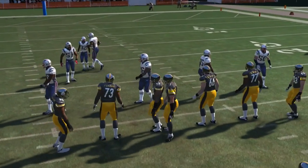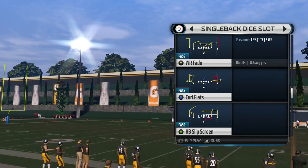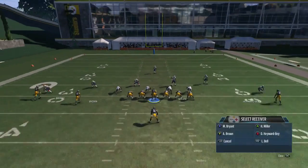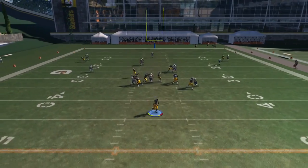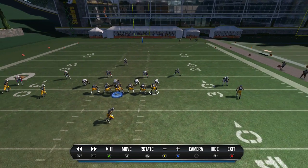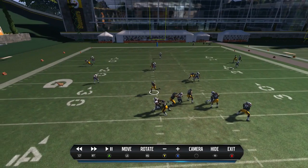For man defense, the reads are exactly the same. There are certain plays in the scheme that work better against man than zone, but slot cross works just as well against both. The next play we're going to look at is the wide receiver fade. I run this play completely stock — I don't make any adjustments. If you want, you can put Miller on a little out route, but I just like this play stock. If they're playing zone, he's going to stop, and that's going to open up the halfback right here — pass it there and you'll get about three to five yards.